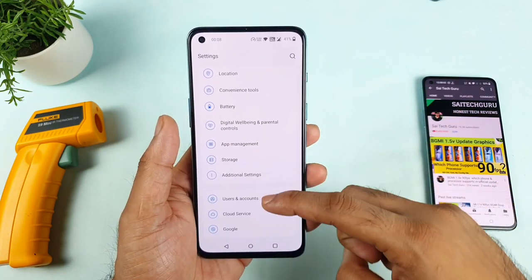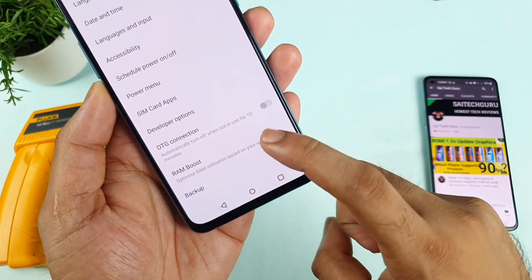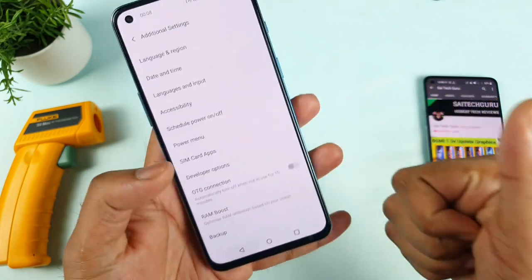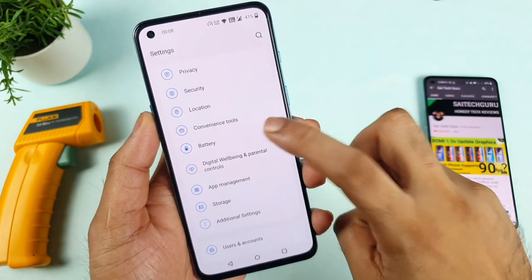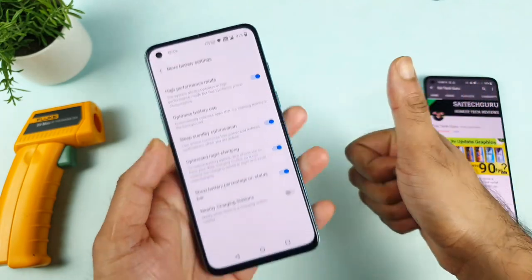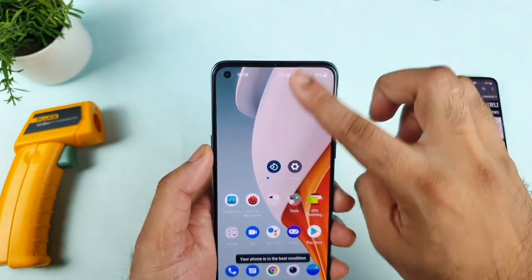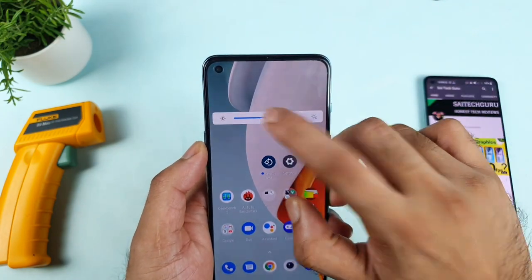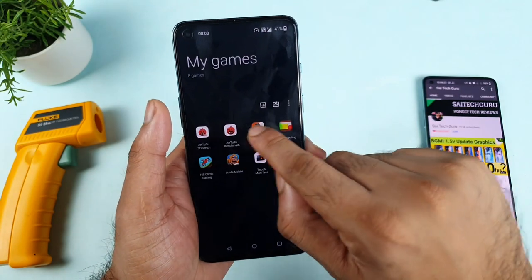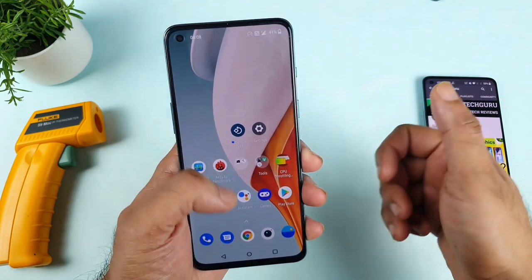If you go to the settings and then to the additional settings, you can find the option called RAM boost. I have enabled the RAM boost just now and the high performance mode is also enabled. Let me clear all the background applications. All the background applications are completely clean. Wi-Fi is disabled, 50% brightness, and the benchmark test application is added into the game space as well.